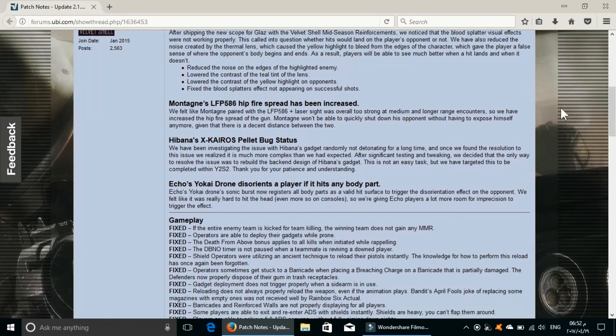Regarding the bugs for Hibana's pellets, they say the problem is bigger than they expected. I think it's a problem with the build of Hibana itself, so they are redoing a rebuild for the entire model — I'm not sure if it's the entire character model or just the pellets and their launcher. They said the solution will be completed in Year 2 Season 2, so in the upcoming DLC we will see the Hibana pellet bug fixed. Thank God.